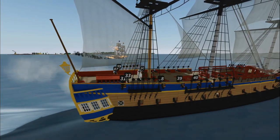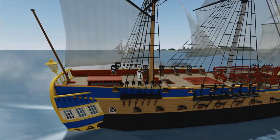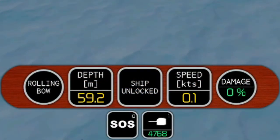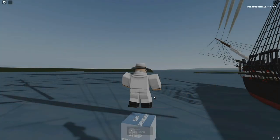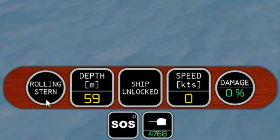If you are in a colonial battle, there are a few things to keep in mind. There are three different types of firing orders you can choose from when firing your cannons: rolling stern, rolling bow, and random order. When you first spawn a colonial ship, the firing order will start as rolling stern, however if you click on it, it can be changed to rolling bow or random order.